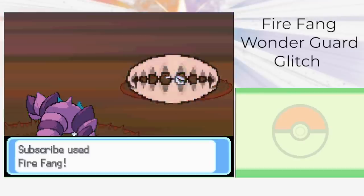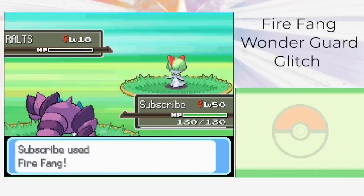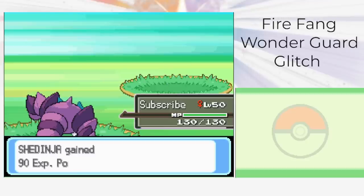The reason this happens is because of a bug in the code. Wonder Guard doesn't check for move type in general — every move and its type are specifically checked versus Wonder Guard.